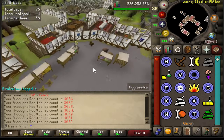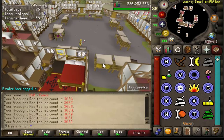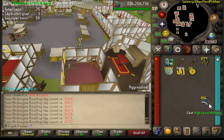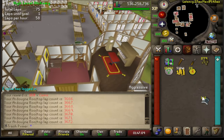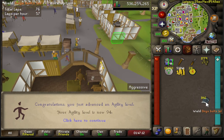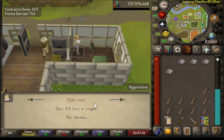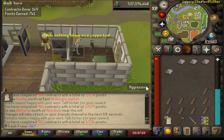Here we go — this is gonna be 94 agility on the Ironman. This is actually taking me a decent amount of time so I'm glad to have this level done, but sadly there's five more to go. And here we go — 95 construction!